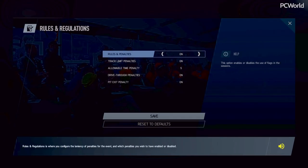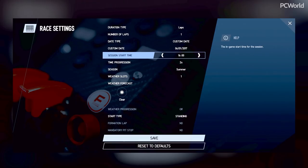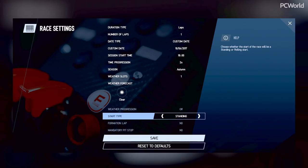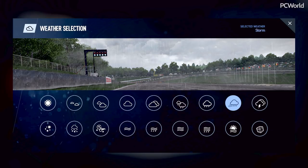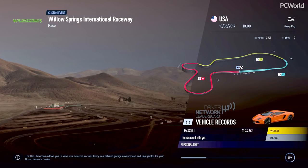We can go in and tweak the rules and regulations — like that's what I was talking about with the penalties for running into people. We can turn that off if we want, but we'll leave it on. We can also change all the race settings — we can change the season to summer, change the exact date so the lighting will be different, even set the time to like when you get off work at six o'clock. We can make it foggy, like normal San Francisco weather.